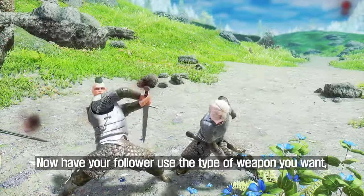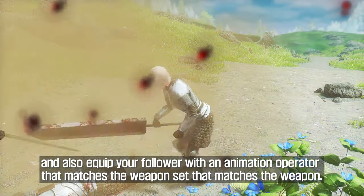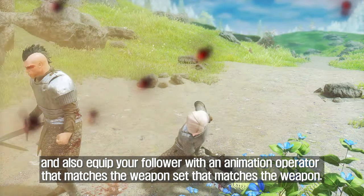Have your follower use the type of weapon you want, and also equip your follower with an animation operator item that matches the weapon set.